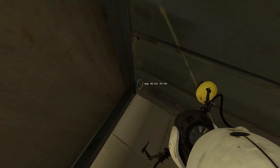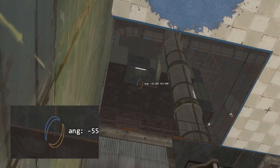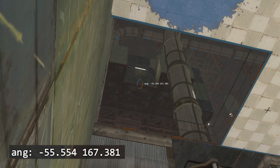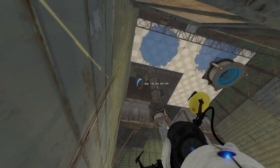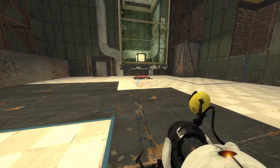Stand in this corner as far as you can, toggle fullbright, and aim around here before lowering your sensitivity. The coordinates you should be aiming at are negative 55.552 and 167.380. Once you are aiming here, start shooting portals and very slowly move your mouse up. If you have done it correctly, you will shoot a portal into the end room and from there you can just complete the chamber as normal.